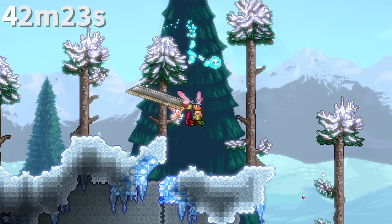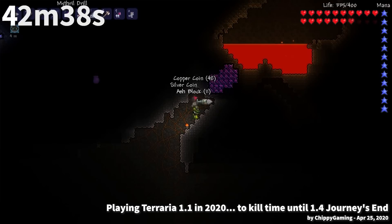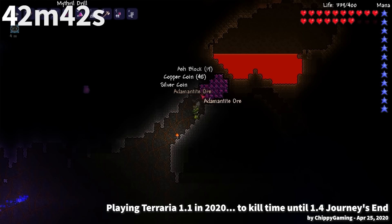Much like everything the Terrarian uses to break blocks, if your blade were made of pure iron, it would easily weigh thousands of kilograms. The Pearlstone brick is made out of pearl sand and pearlstone. Despite being twice as concentrated as its biome-spreading components, it is completely incapable of spreading the Hallow.